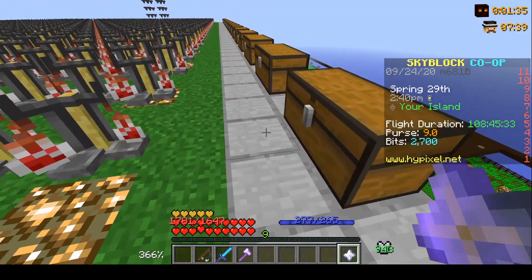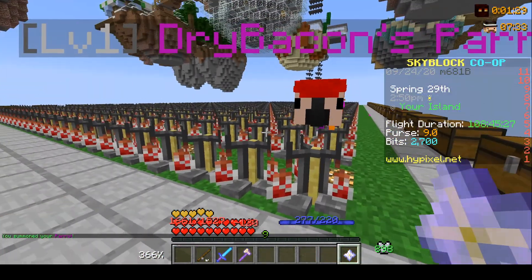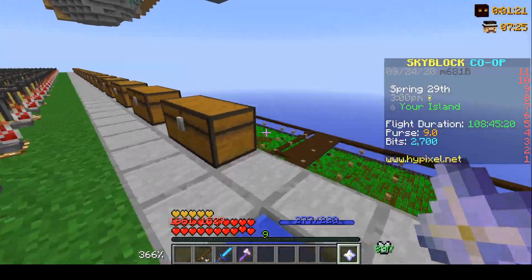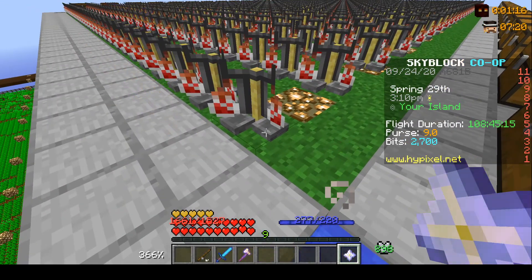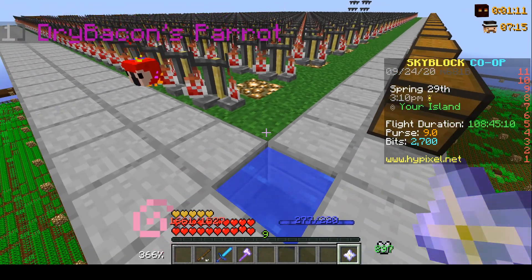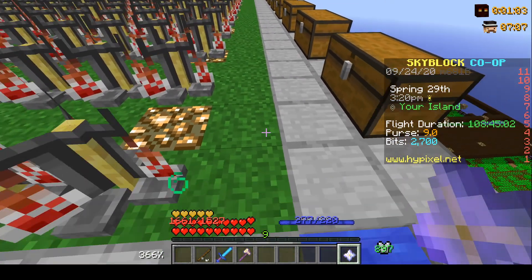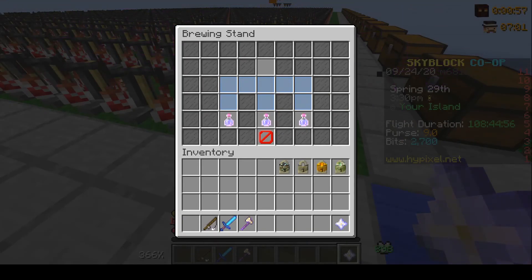I'm probably going to start off with the parrot pet and level it up to about 25 million XP — 25.5 million — so I can upgrade it to legendary after, since it's currently epic rarity. Hopefully we get to Alchemy 50 through all these brewing stands, otherwise I'll have to go buy more cane. If you guys could leave a sub and a like, I'd extremely appreciate that as a small channel.